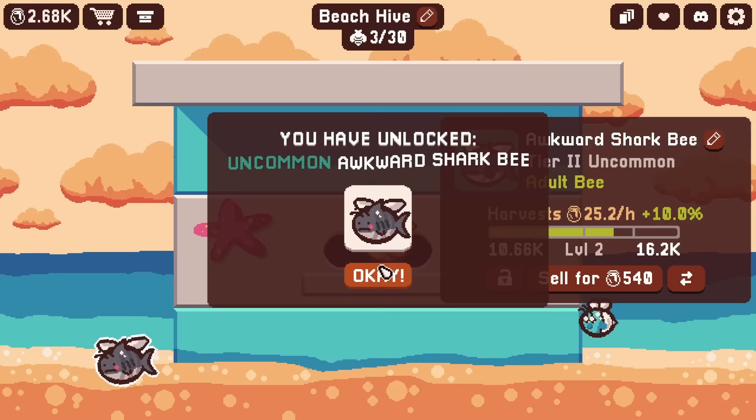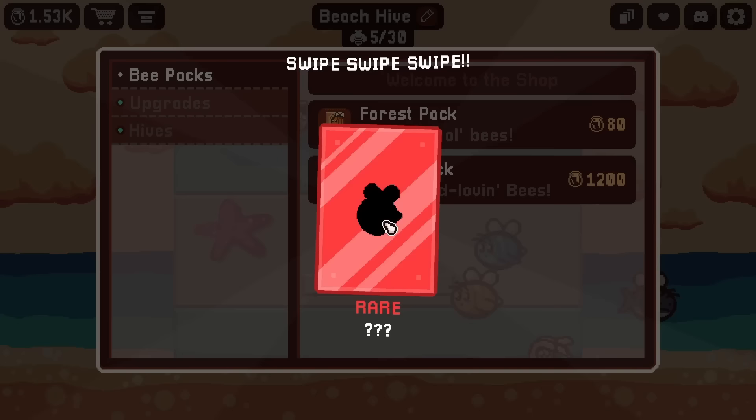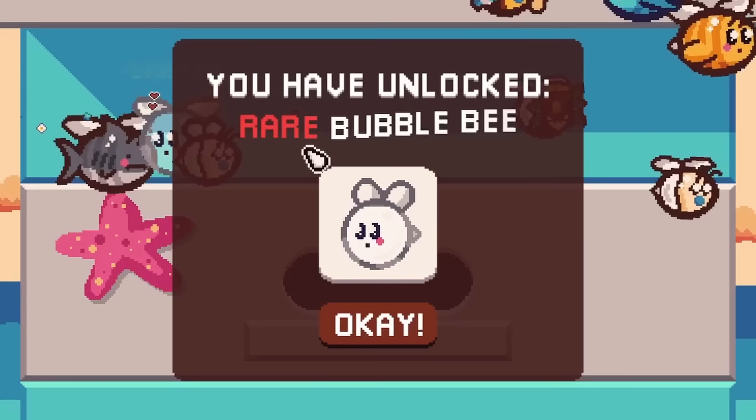What are you so awkward for? You're a shark! And then this is the last one here - it's a fish bee, just a normal fish bee. We have enough honey for two more packs. I see a rare one in there - that one looks like fun - and then that one is straight up a circle. Why is that a circle? And then we'll just buy one more right away. Some more uncommons - they're all uncommons - and this one is straight up see-through. You're a bubble. You are straight up a bubble!